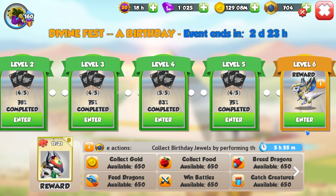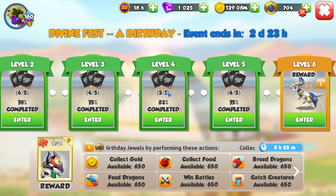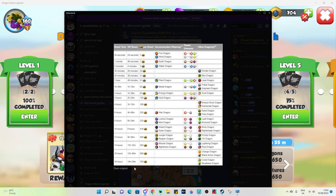In particular, one question that a lot of people have relates to the breeding on level 5 and 6, because for the other levels you can get the breeding done quite easily using the guide on the wiki or in my Discord server. But on levels 5 and 6 it's actually not possible to get the full event points that you need with one breeding done.